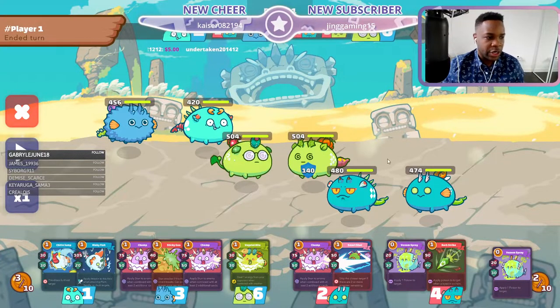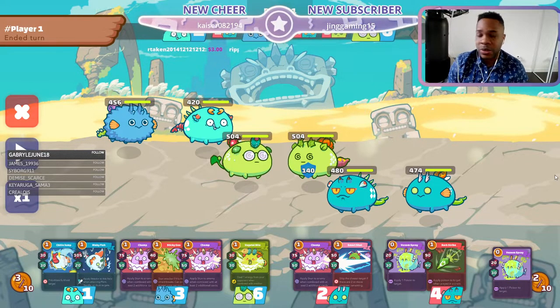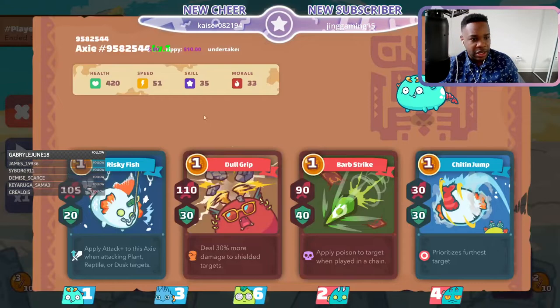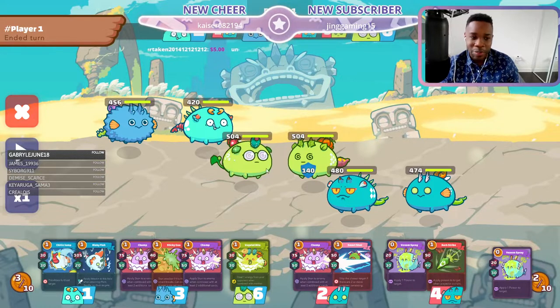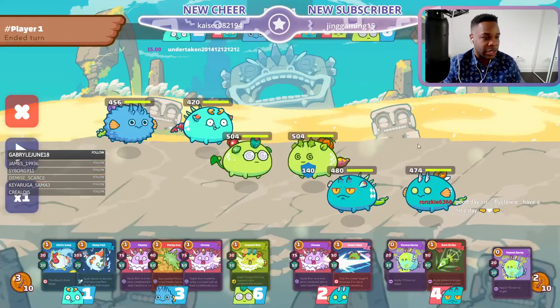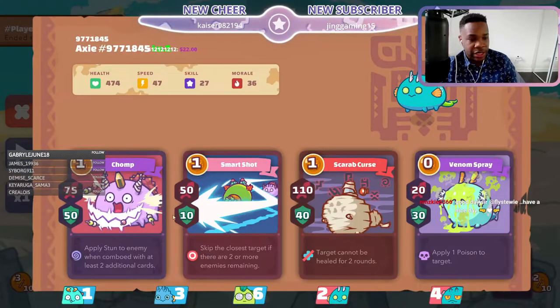We're going into a backdoor poison team. This is one of our scholars - we're in the fastest growing scholarships. They're rocking a dusk termi at 46 speed, a backdoor shrimp at 51 speed with dull grip and barb, and on the front a vegetable to steal energy with aqua stock and aqua deflect. This is to handle aqua opponents, as this team is susceptible to them. You can put up a ton of shields here.